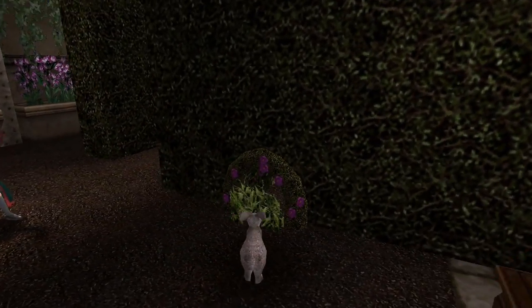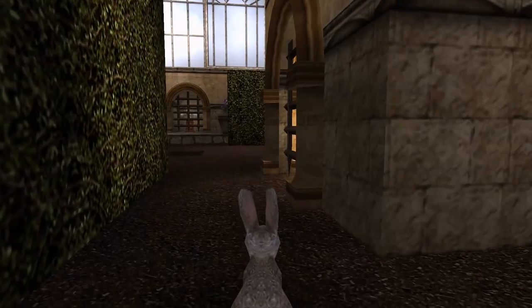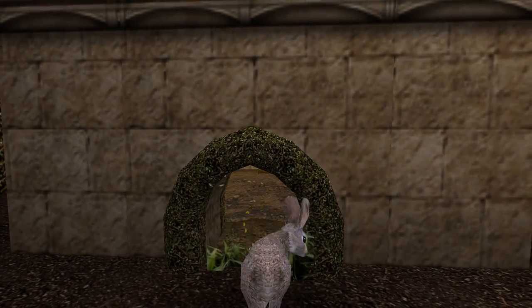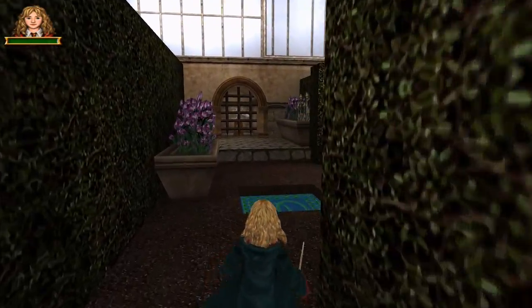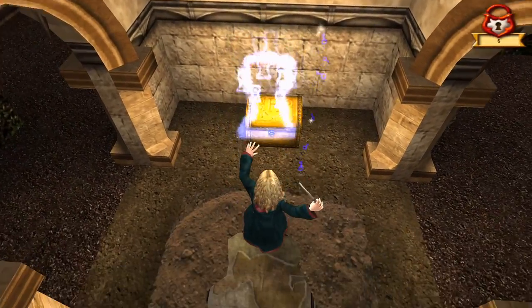From here, this should be pretty straightforward. Just go in there and I should be able to open the gates. Very good. Once I get this, I'll be able to get that 75th card from Fred and George's shop.